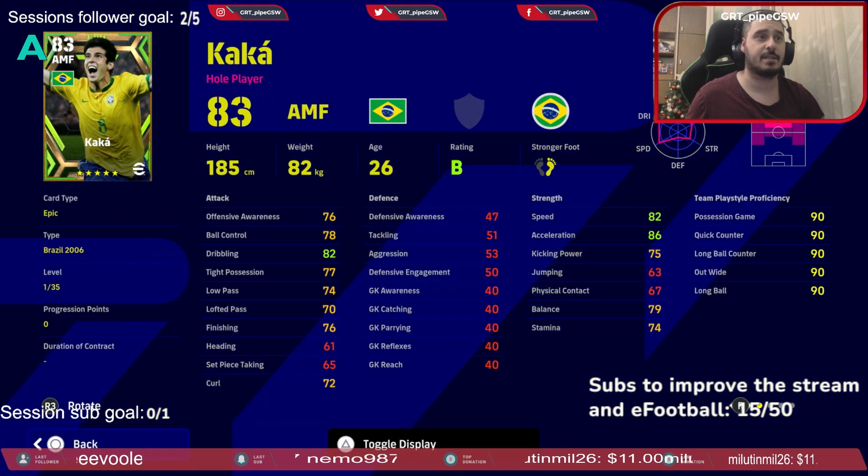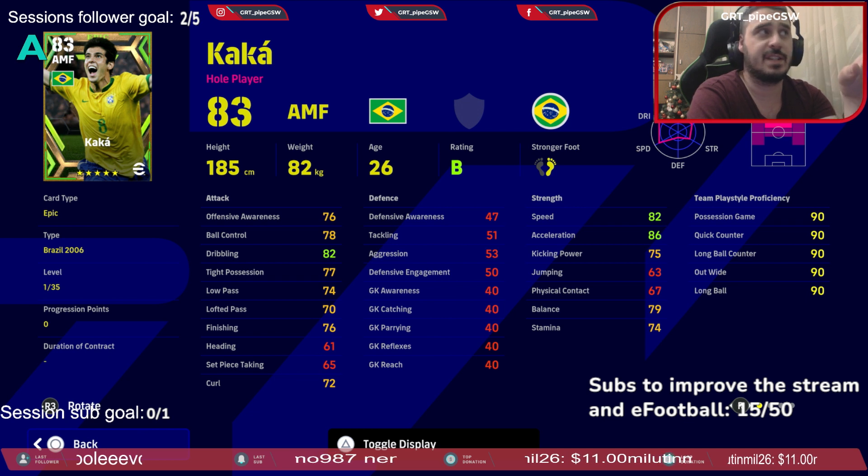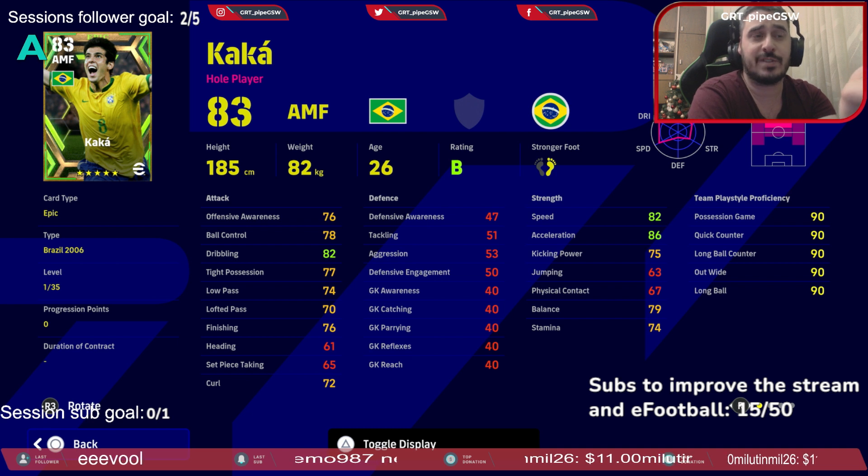The last butchered player — Kaka, 26 years of age, in his prime at Milan. He has good acceleration at 86, decent speed at 82, which you can increase to around 88. Acceleration also needs to be around 88. Terrible kicking power — we know Kaka scored some amazing goals for Milan, so kicking power will increase slightly.